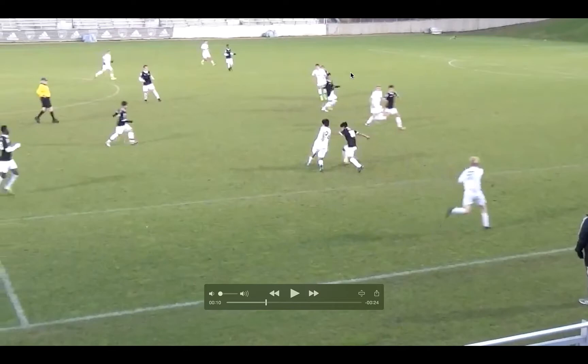You can see the pattern we have. We have good spacing. They are committing one, two, three, four - we've got four players here. These guys are recovering, but the weak side players it's 1v1. A better ball in this space would have got Jack in. And if Jack hadn't gone, we could have played to Tyler or played across the field to Ethan or Daniel.